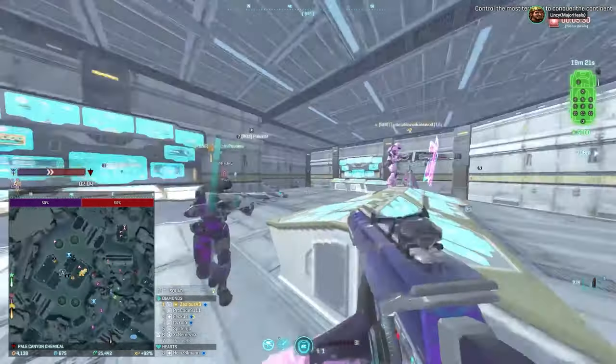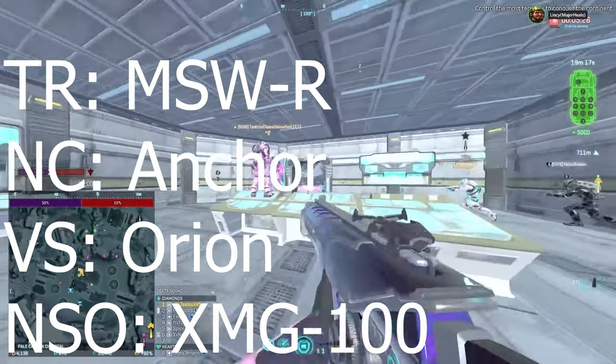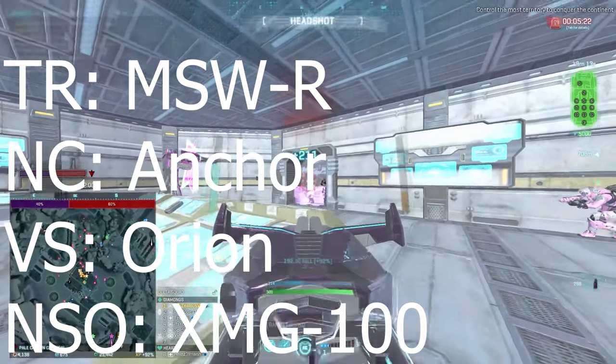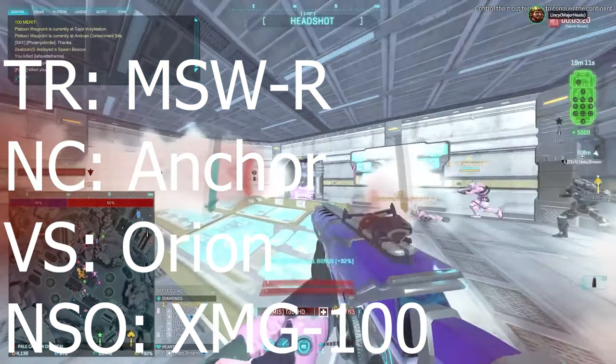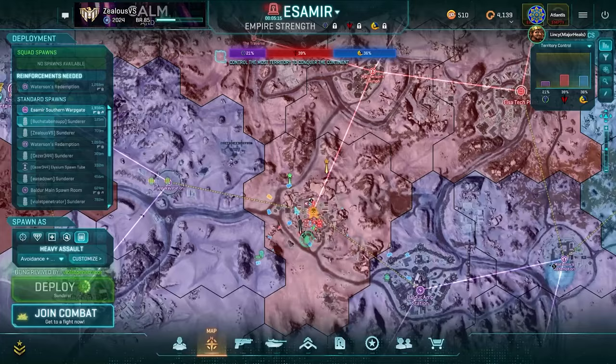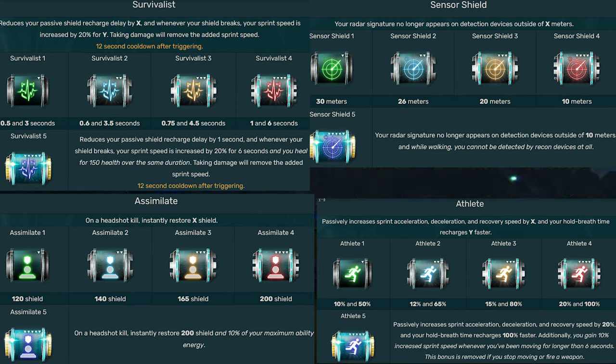I also want to quickly go over the primary weapon you may want to use on each of the respective factions. I'm going to list them on screen — these are generally considered to be the best options on each faction. I'm also going to list four implants which I encourage you to go level if you think you're going to main Heavy Assault.